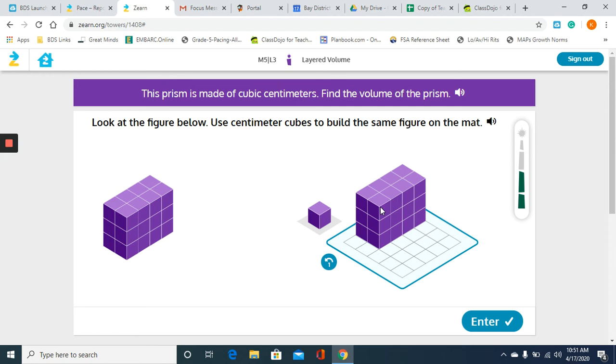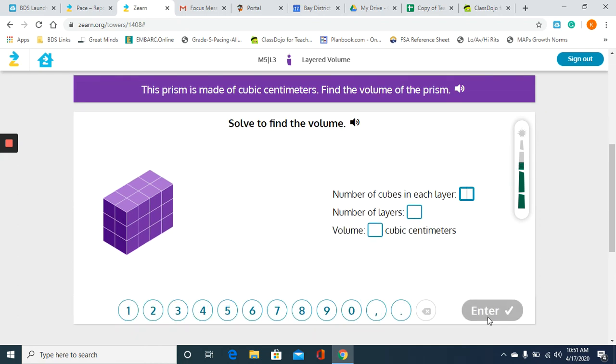I'm going to double check that that's correct and it looks to be. If you want, open this video up in a tab and then open up your Zearn in another tab and work along with me if you're having trouble with this lesson. Some of the questions might be just a little different, but it should still follow the same format and have the same content, so this should help you regardless. Now they want to know what is the number of cubes in each layer — we're going to say there were eight cubes in each layer, there were three layers, and the volume was twenty-four, since three times eight is twenty-four.